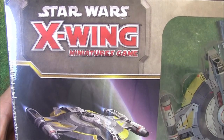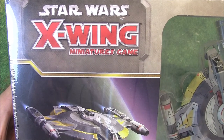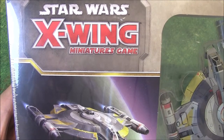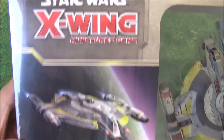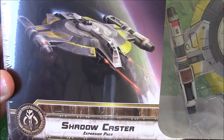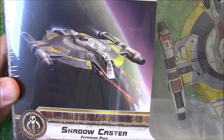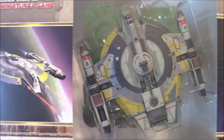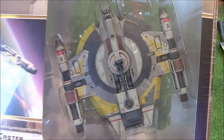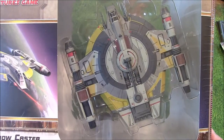Hi everybody, John here from All Miniatures Great and Small, and today we're going to be looking at Star Wars X-Wing Wave 9. We're going to be unboxing the large ship offering for this wave, the Shadowcaster, another Scum and Villainy entry for Wave 9. This ship looks pretty interesting, so we're going to go ahead and open it up off camera since it's so big, but we'll see what Wave 9 has to offer Scum and Villainy this time.